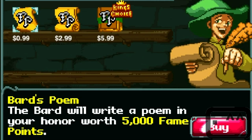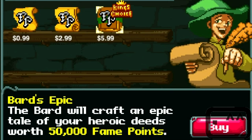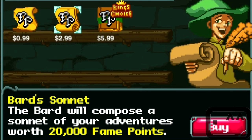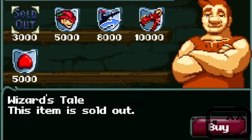Here's the in-app purchases — they're pretty reasonable. There's a Bard's Poem which will give you 5,000. There's this one which gives you 20k, or for 6 dollars you can get 50k. So remember those numbers: 5k, 20k, 50k.